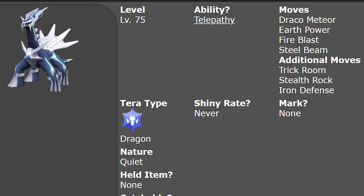Starting off with Dialga, its ability is Telepathy, its Tera type is Dragon, and the moves it uses are Draco Meteor, Earth Power, Fire Blast, Steel Beam, Trick Room, Stealth Rock, and Iron Defense.